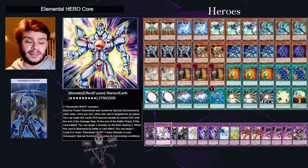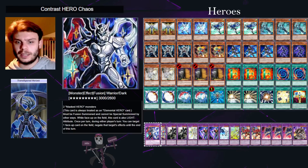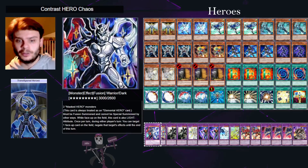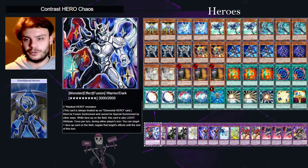Contrast Hero Chaos is made out of two Masked Hero monsters, which is harder to pull off, but sometimes you can get it even off Elemental Hero Core. It has a once-per-turn negate which is very nice, and it can work on either player's turn, and it can negate field spells, continuous traps — anything you like.